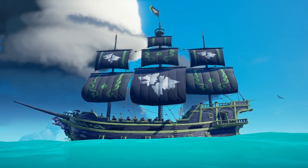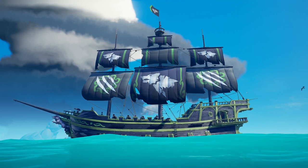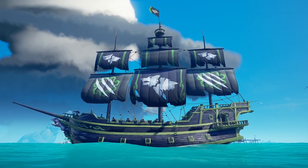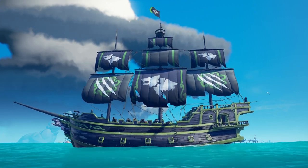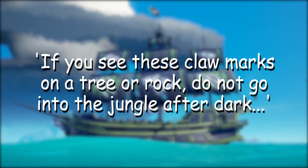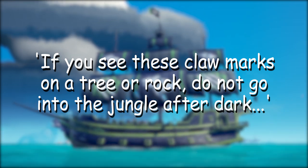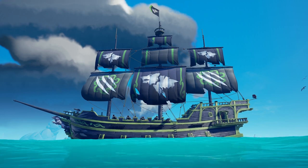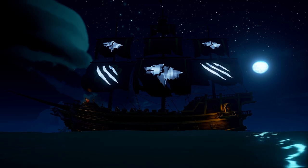And yes, by now you know that the Saber Wolf is invincible. The collector sails add some claw marks and make them seem ripped in certain places, which is always a nice touch. The description reads: 'If you see these claw marks on a tree or rock, do not go into the jungle after dark' — an obvious reference and sound advice either way. Also, these sails glow in the dark, which is great.